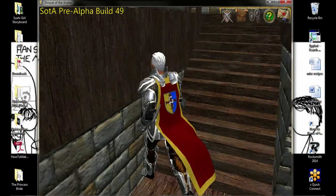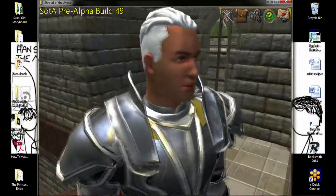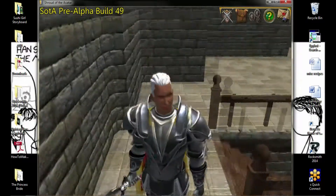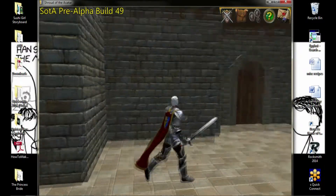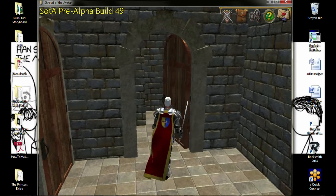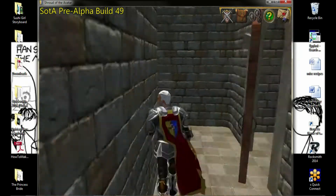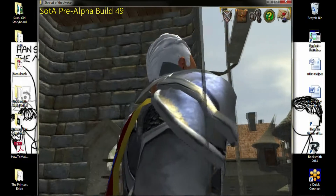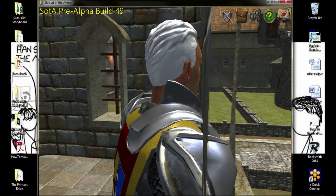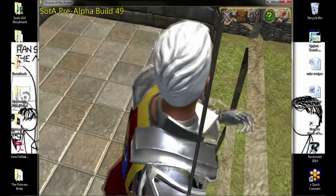Go upstairs and check that out. Throughout these videos, you'll see me running up and down the stairs frequently because I would routinely fall through stairs. I wanted to see if it was something that was atypical, and it seemed to be. Here's just a camera through the wall — that happens, but I slowed down to show it. That's what you get when your polygons are only two-dimensional, as it were.